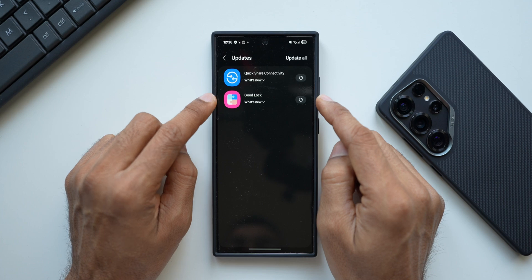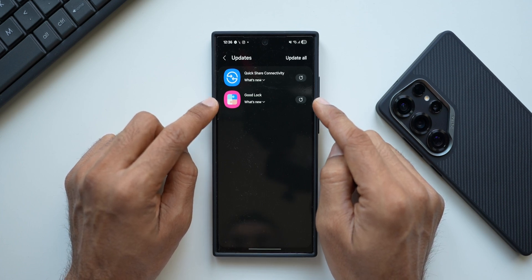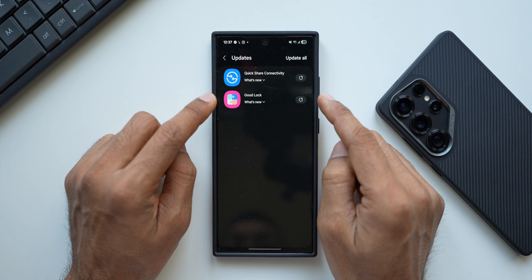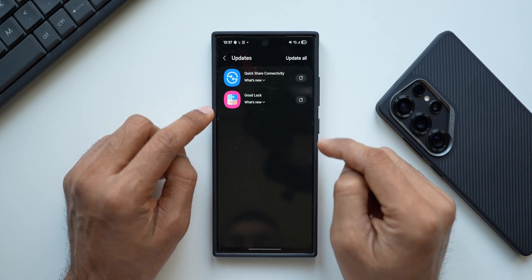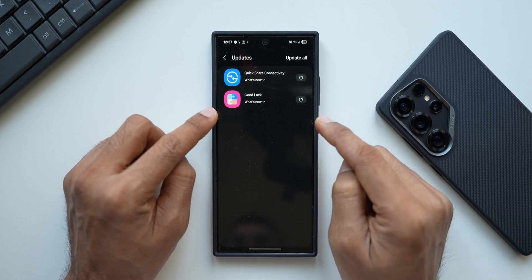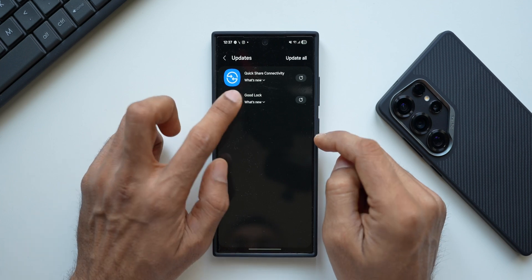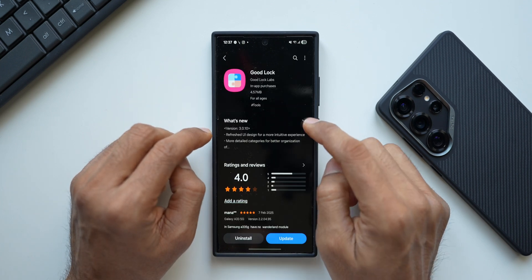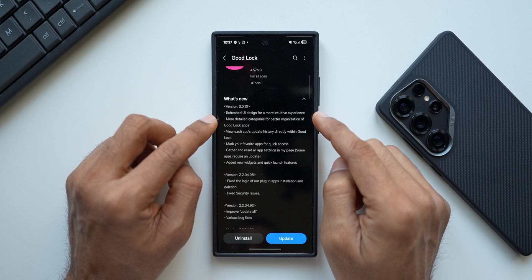We have already seen the brand new Good Lock version — I had installed the APK and showed you everything available on the new version. Now officially, the new Good Lock is available on Galaxy phones. This is the S24 Ultra, and I think even the S23 series would have received this update. The brand new Good Lock application is now officially available.